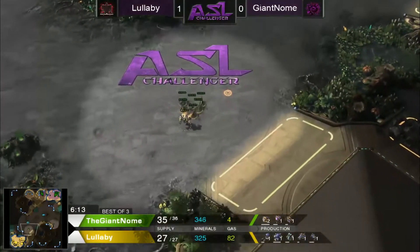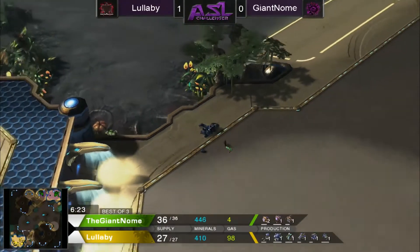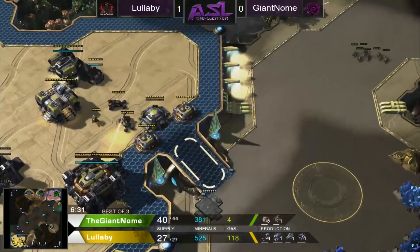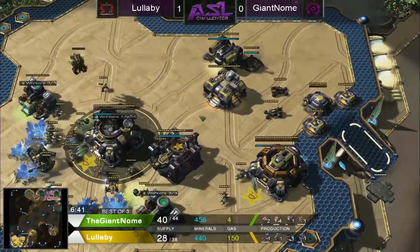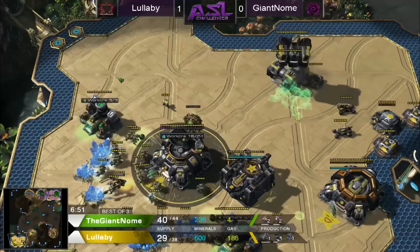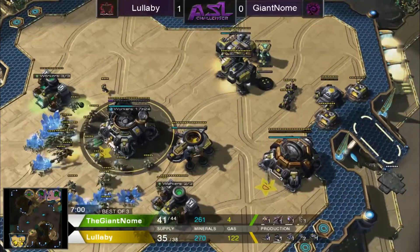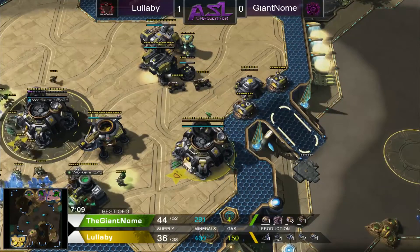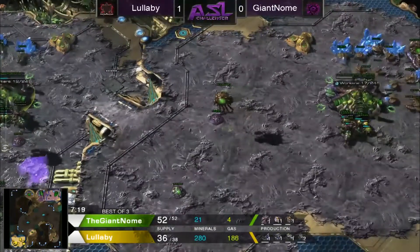Xel'Naga towers are really important and I feel like a lot of lower to mid level players underestimate their importance — map vision is super key for determining any stage of the game. The CC is going down back home and he's going to get a Starport fairly early rather than a third CC, then puts his Factory down. The Zerg player saw that — so Zerg is prepared with Banelings at the top of the natural ramp to make sure any Hellion shenanigans don't go down.